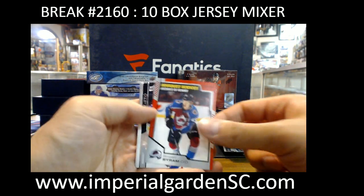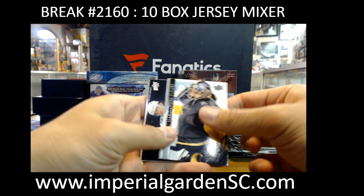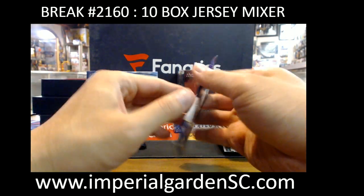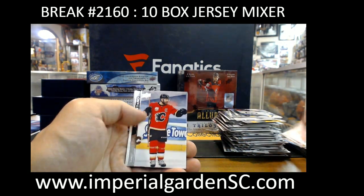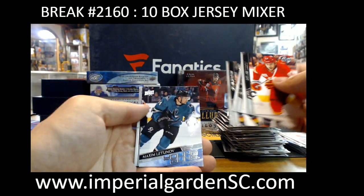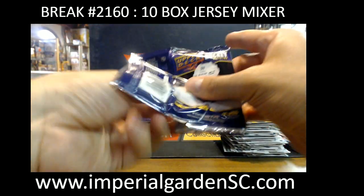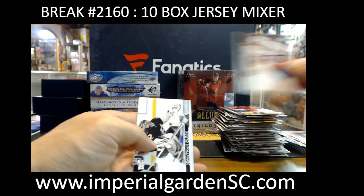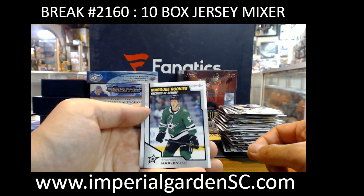Red Barr for Colorado. Marky Rookie Alec Regula. Canvas Brandon Gallagher. Young Guns Maxim Letunov for San Jose. Emil Korte. And a French parallel Josh Bailey going out to the Islanders. Marky Rookie Thomas Harley.